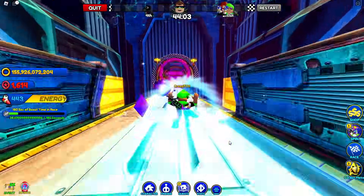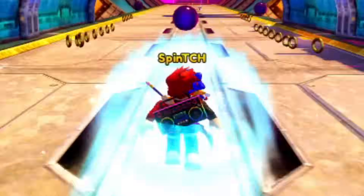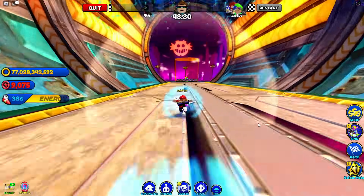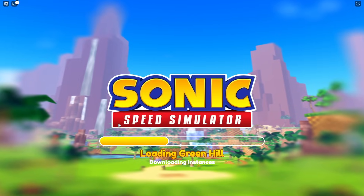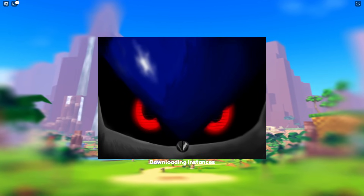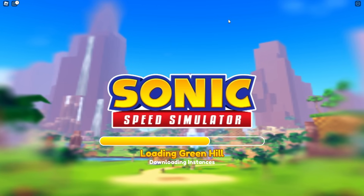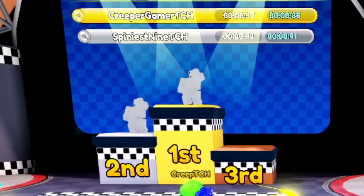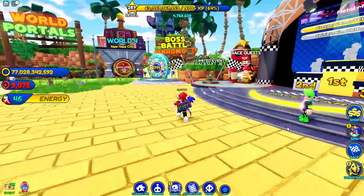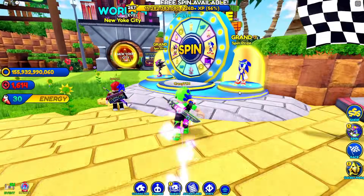It looks like we're gonna get first and second. We kind of choked that but I think we're still safe. We're loading back into Green Hill - this is a nice loading screen. The other one is literally Metal Sonic stretched. This loading screen actually looks cool. Okay, now how many race tickets did we earn? Oh, we have to wait till the race is over.